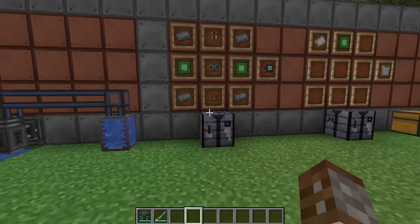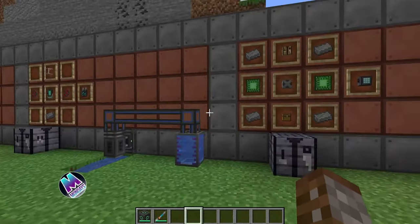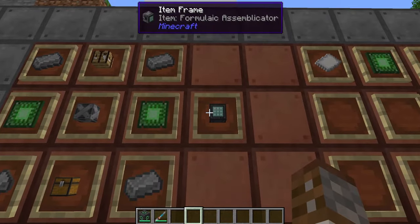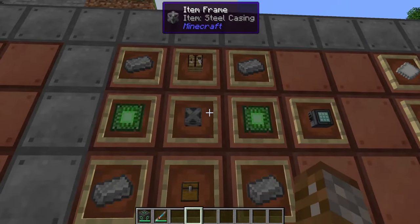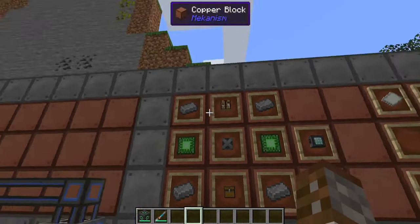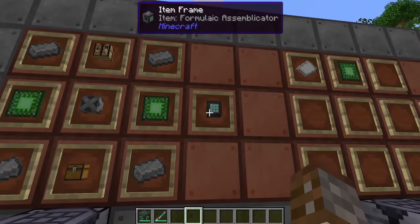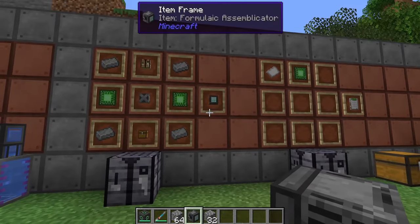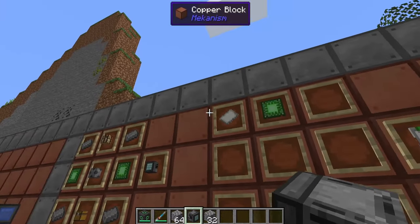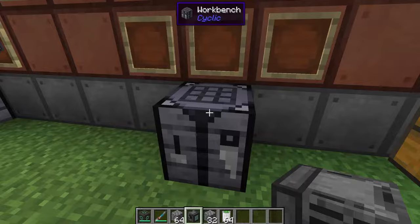Now we know how to find ores, mine them automatically, and check transfer rates through pipes — let's start using some of these materials through auto crafting. To make your auto crafting setup you're first going to need the formulaic assemblicator. We are going to need one steel casing, four steel ingots, two basic control circuits, one crafting table and one chest in any sort of crafting table — this will give us our assemblicator. To actually do auto crafting you're also going to need crafting formulas, which require one paper and one basic control circuit per formula. You only get one per craft but they stack up to 64.